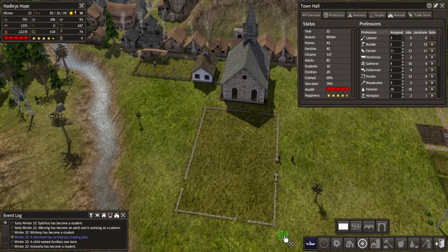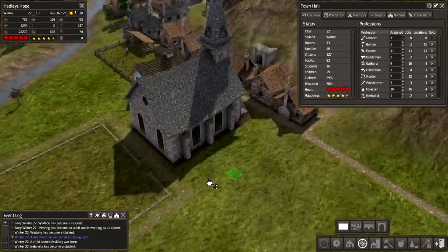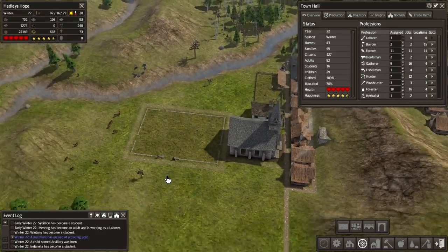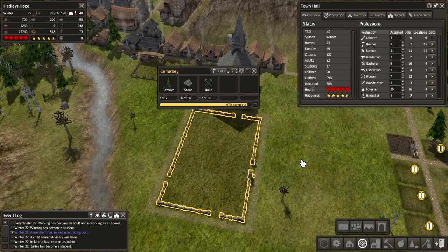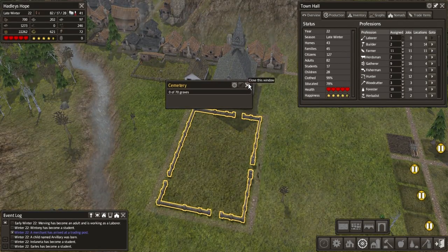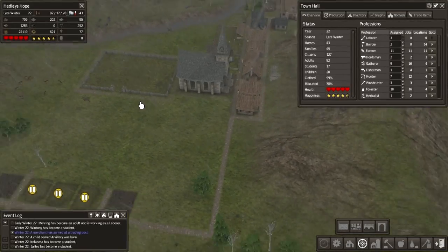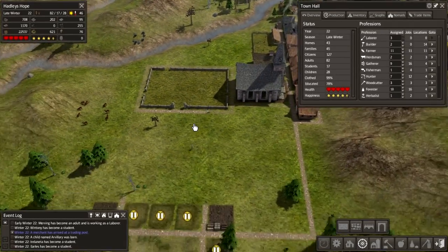Work is continuing on our cemetery. Let's put the road all around here, like so. We also want to join this up - go to the side here. There we go, cemetery is almost done. We've actually got 70 graves - that should keep us going for a while. They're going about the road, that's great.